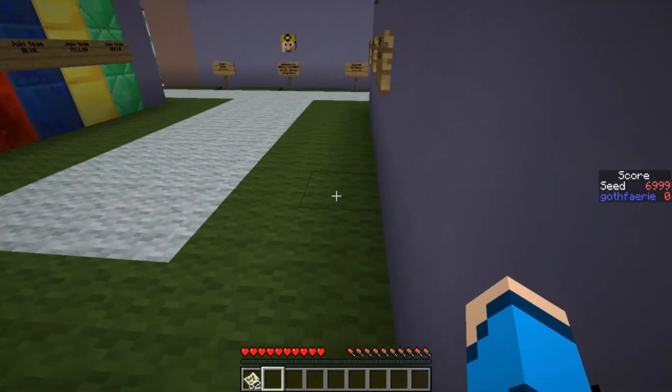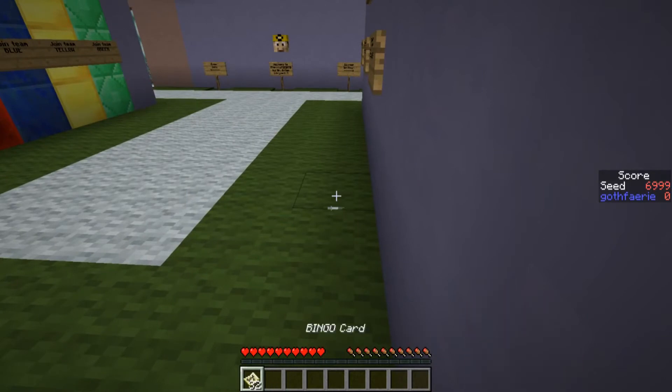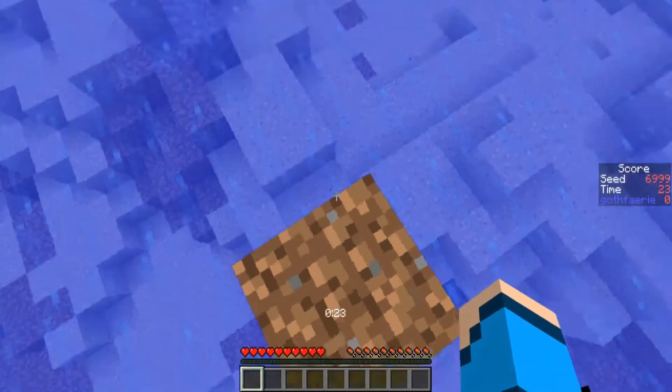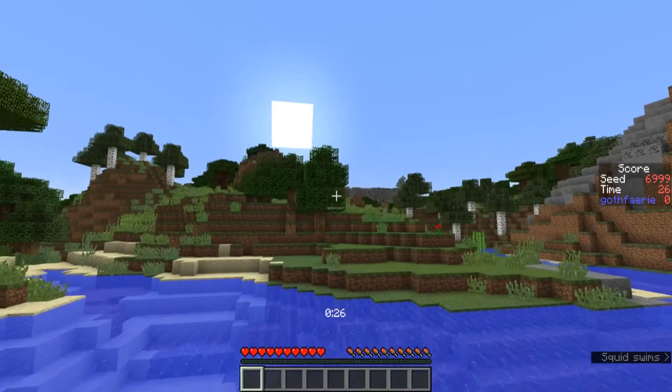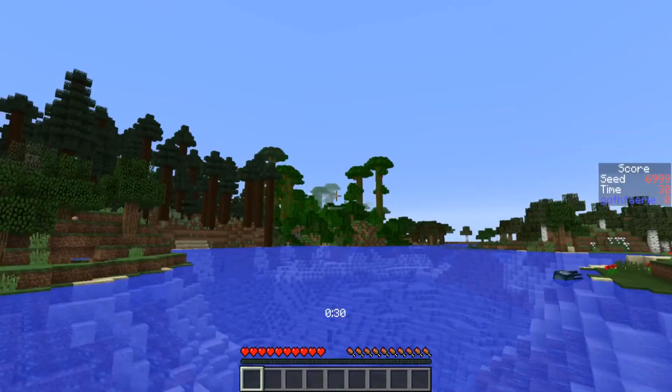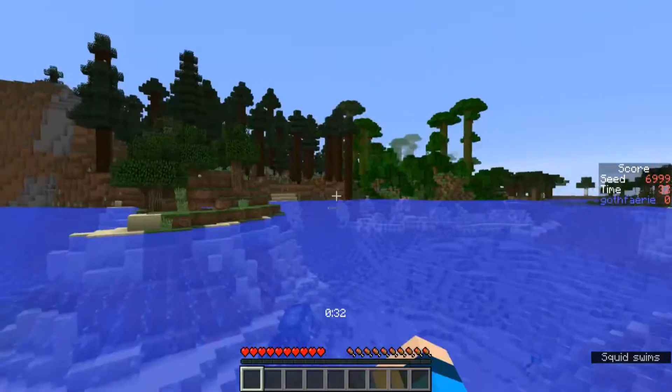For the point seed this week we have seed 6999 with the card pictured here, where the goal is to get as many of these items as possible in 25 minutes, which is when the game timer reads 1500. This seed starts us off in the ocean. We have a dark oak forest and a birch and oak forest just visible over this way. Somewhere in that direction there was one lonely pumpkin just visible from the skybox. Over behind us we have a spruce forest and a jungle.